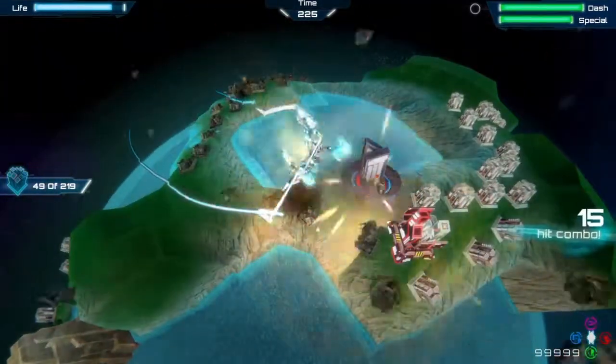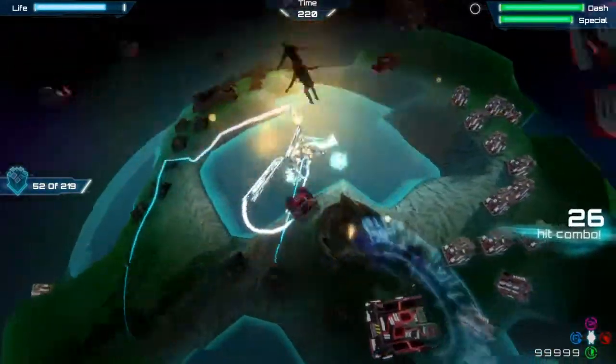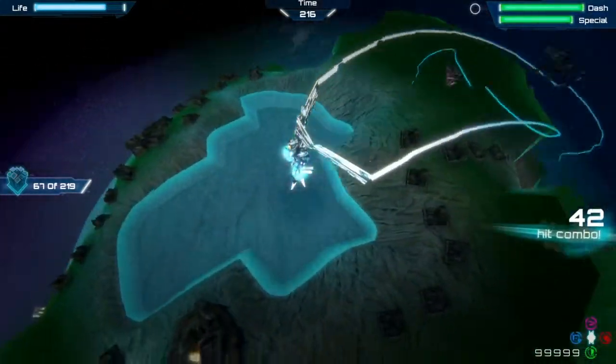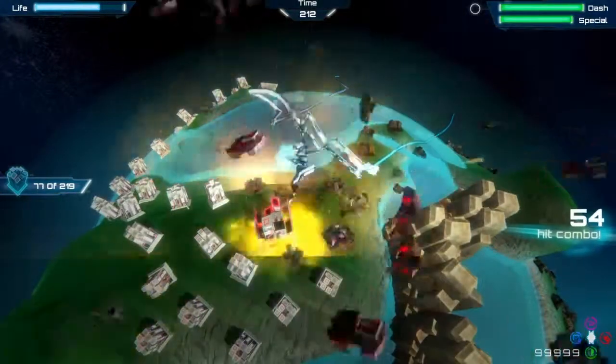Once you destroy all the buildings, you beat the planet and move on to the next one. There are 8 planets per galaxy and 7 galaxies, and then the story is done. You get a trophy for each of the galaxies you beat.